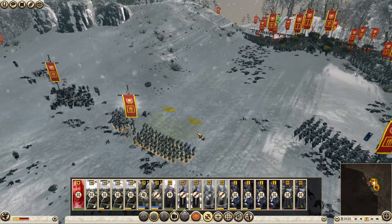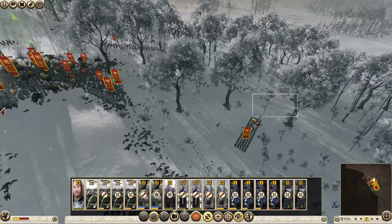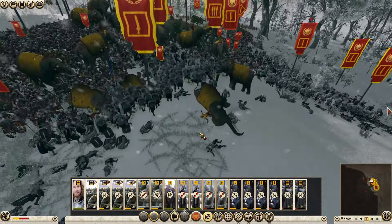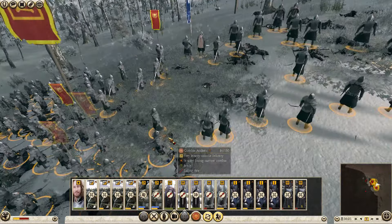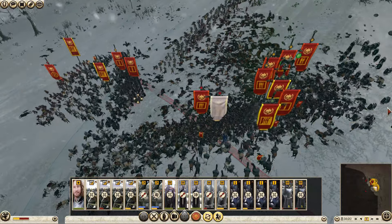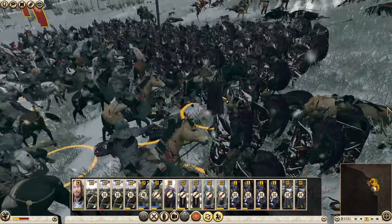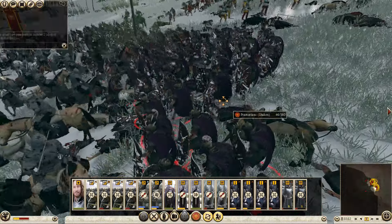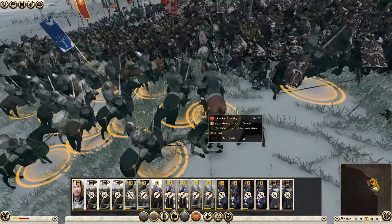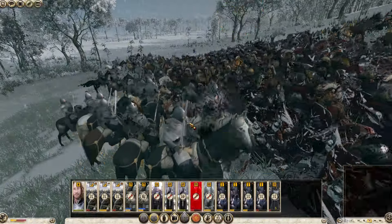I'm going to set up my fountain guard too — they're going to hold firm just in case, kind of as a secondary line in case the enemy happens to break through the front. I'm sending my other fountain guard up around to help engage them and swing around the rear. The elephants are just going at it. Now I'm going to have my archers fire on the back lines, especially the Praetorian Guard — they will do a great job cleaning those up. I have played this before and the archers do probably a little too much of a good job, so I'll try not to use them too often, but they will be a large determining factor.